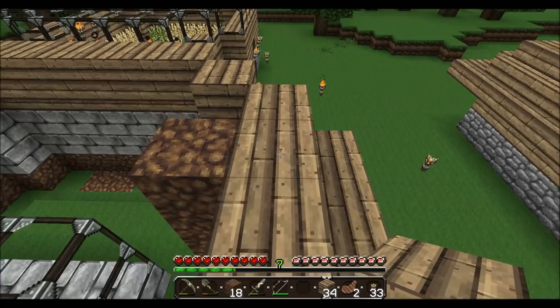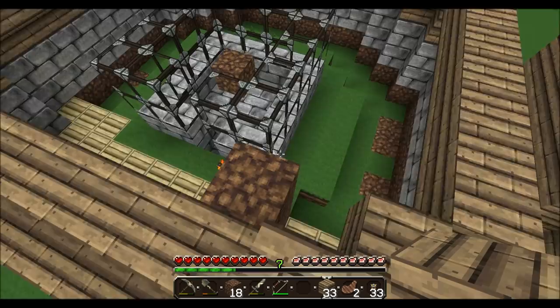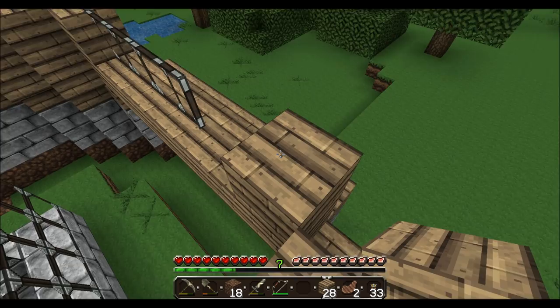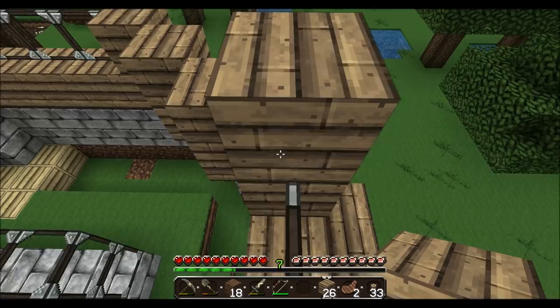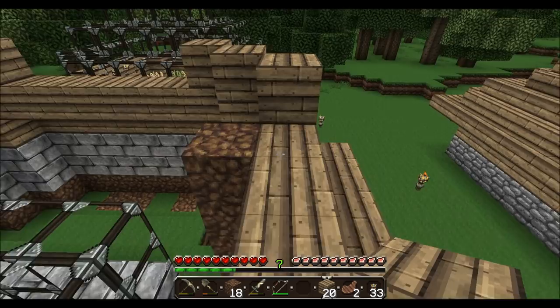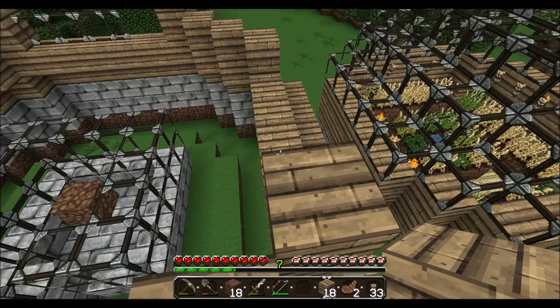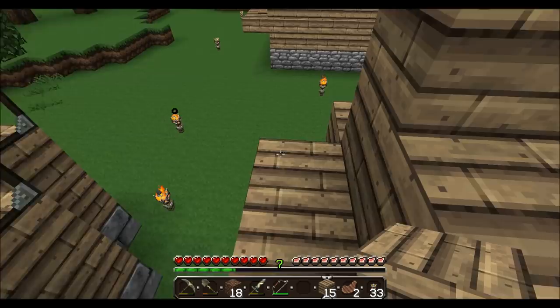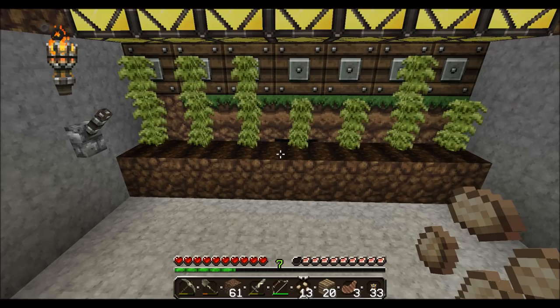Here we're going to have an especially big window on this side. This is basically the pattern we'll be continuing around here. I do love how you can just walk on the edge of the glass panes — that's just so very useful. And as you can see, the wheat's growing.